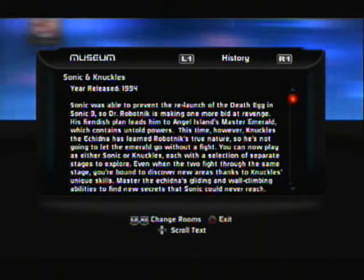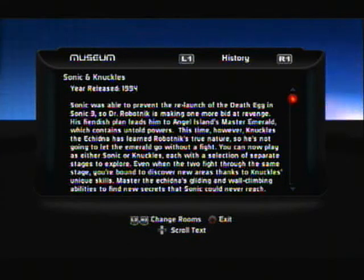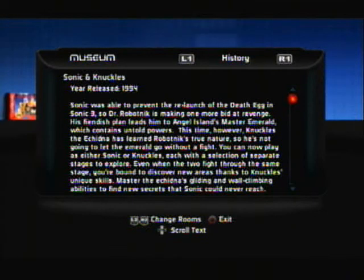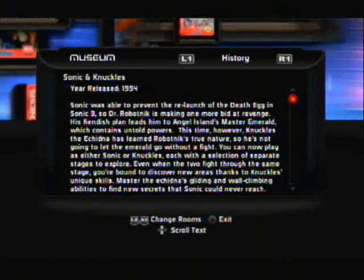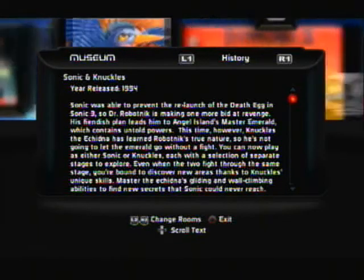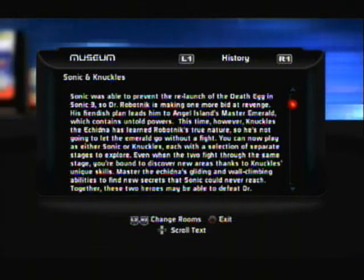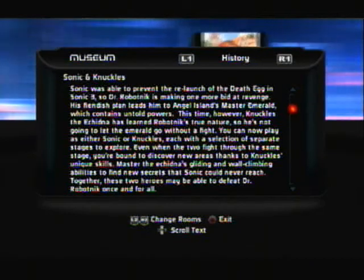You can now play as either Sonic or Knuckles, each with a selection of separate stages to explore. Even when the two fight through the same stage, you're bound to discover new areas thanks to Knuckles' unique skills. Master the Echidna's gliding and wall-climbing abilities to find new secrets that Sonic could never reach. Together, these two heroes may be able to defeat Dr. Robotnik once and for all.